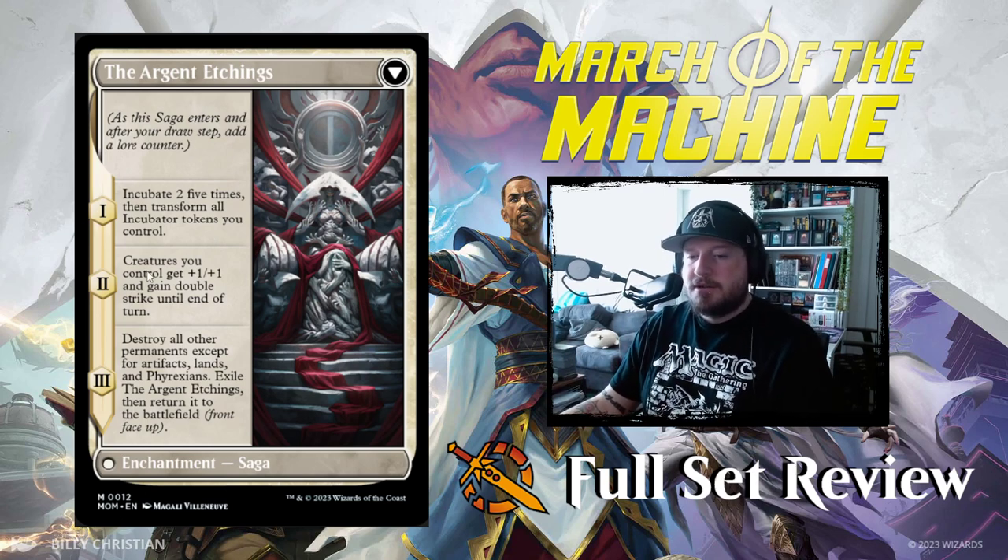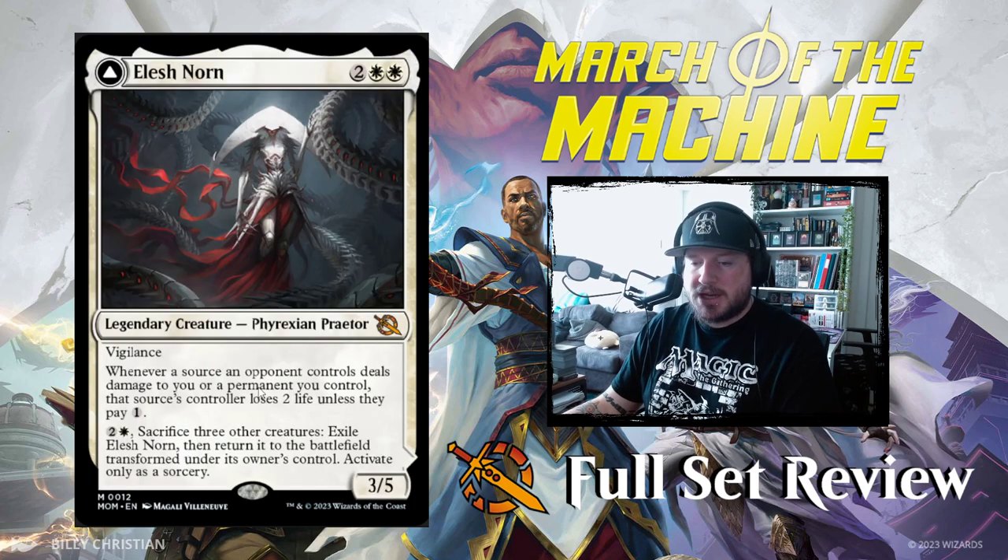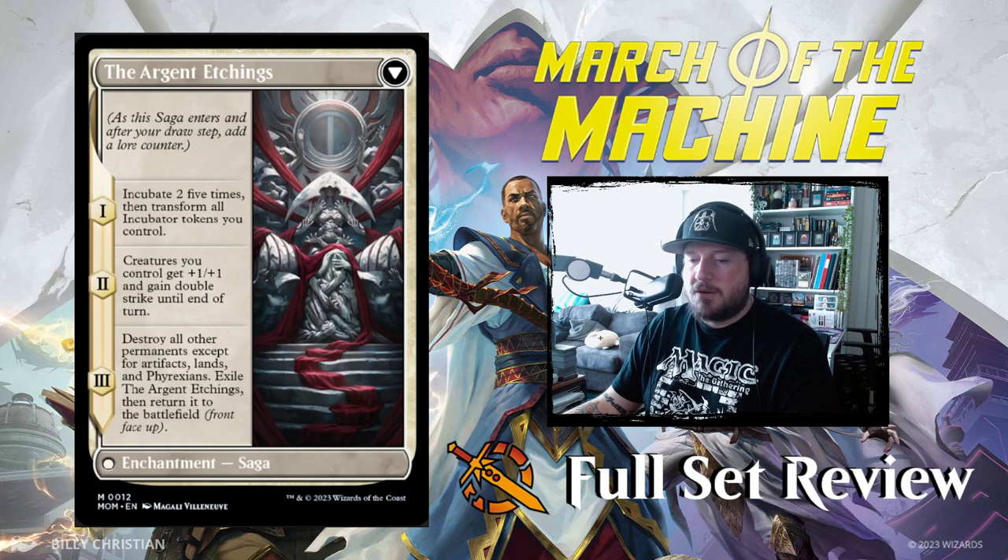Chapter 2: creatures you control get +1/+1 and gain double strike until end of turn. Chapter 3: destroy all other permanents except for artifacts, lands, and Phyrexians. Exile the Argent Etchings, then return it to the battlefield — which means it comes back as Elish Norn again and you do the whole cycle over.